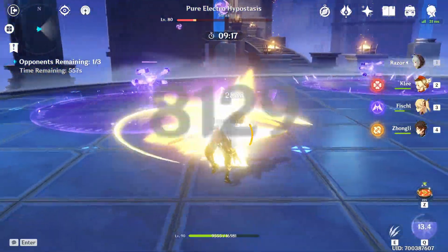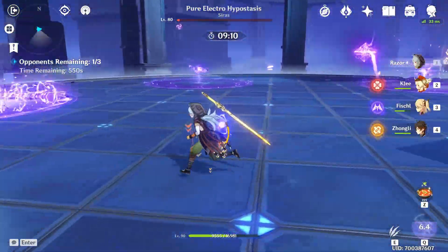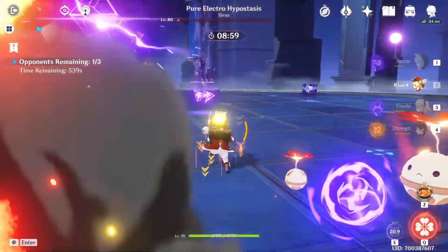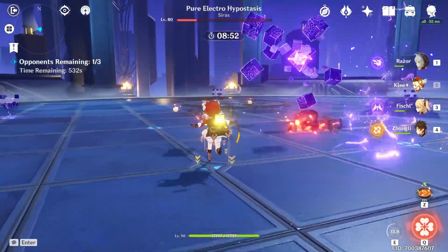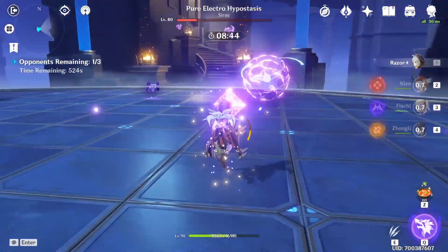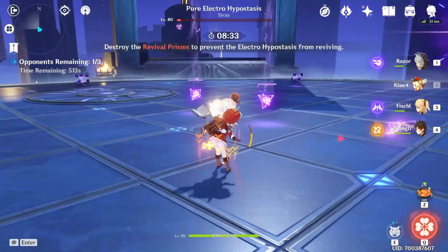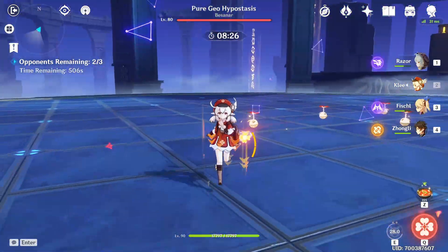Stay behind the boss so he can't turn around and hit you. Then we start attacking the pillars — there are three of them. Use Klee's E here, then take down the remaining two. If you can't destroy them all, just wait and then go back to fight him again until he's down. Once all the pillars are destroyed, the geo boss finally spawns.